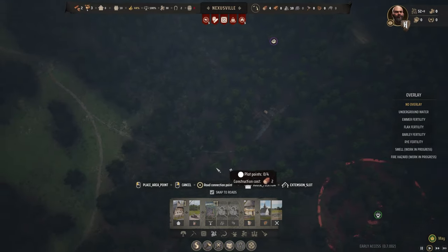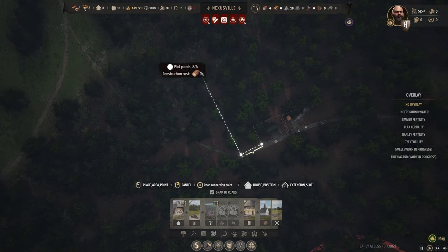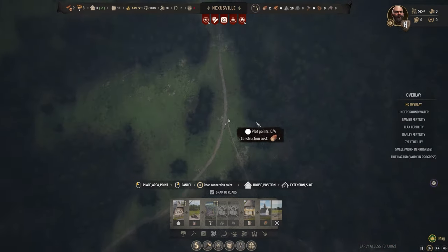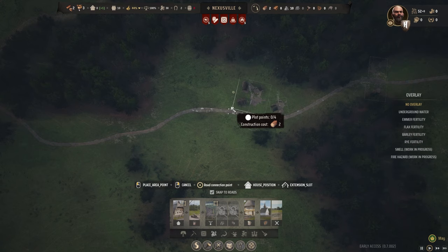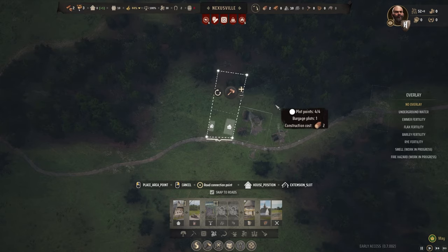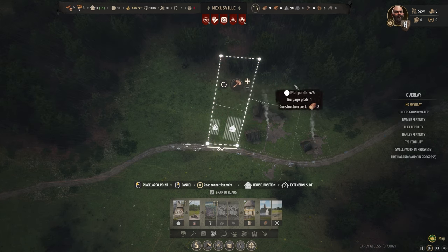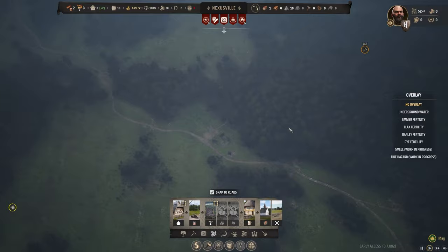We are going to do the same thing over here that we did back yonder. That would be good enough, but I want it to be a little more straight. Good house there — that can fit two families. This one doesn't have to be as intense, but it can have double the space. Let's actually make that just a little bit skinnier. This does have the backyard extension. So that's going to house four families all said and done — most of our population there.